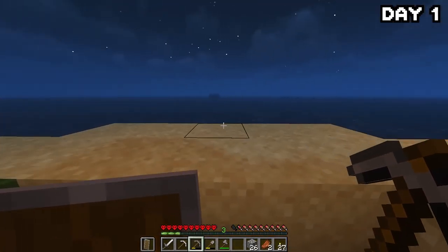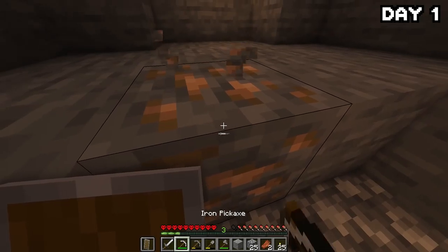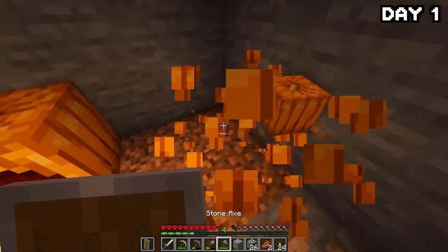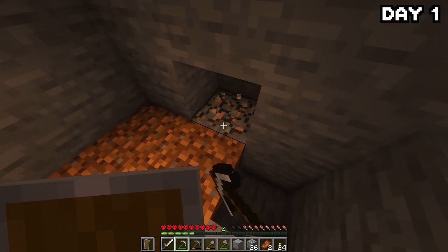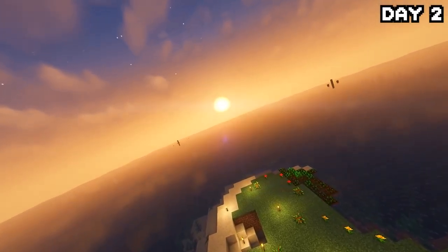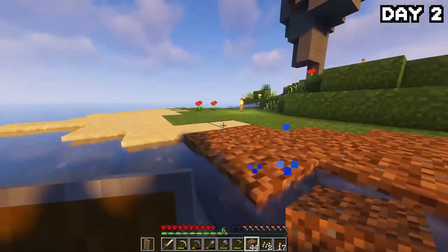I headed back to the surface where the rain had stopped, and two trees had grown on my island. I quickly chopped them down and headed back into the bigger cave to grab more iron, coal, and pumpkins — yes, there were pumpkins down here. I stayed in the cave for the rest of the night, being careful since I had absolutely no armor. By morning of day 2, I had grabbed quite a bit of coal and iron, so I headed back up and started smelting it all down.